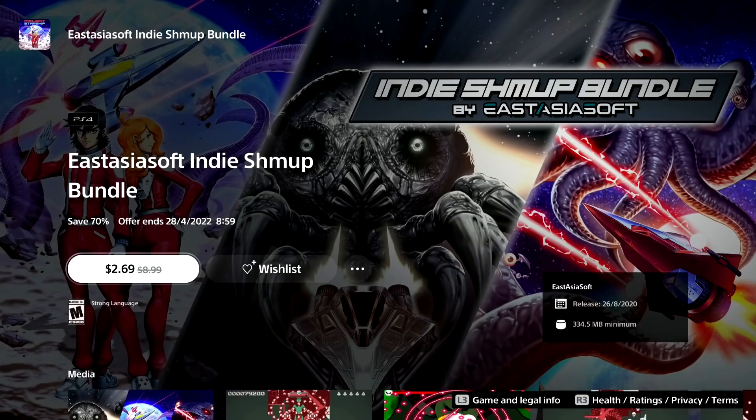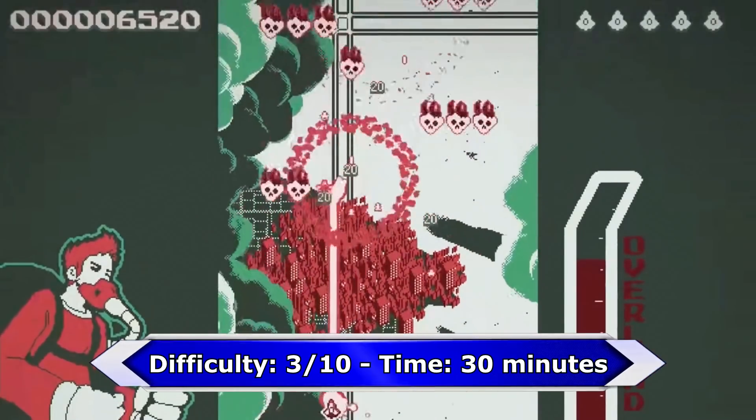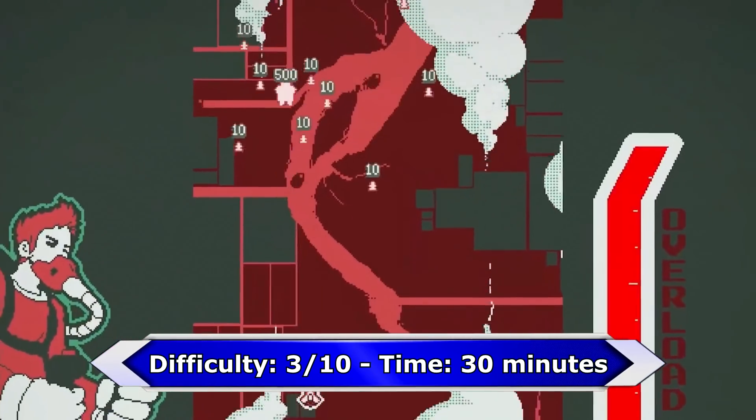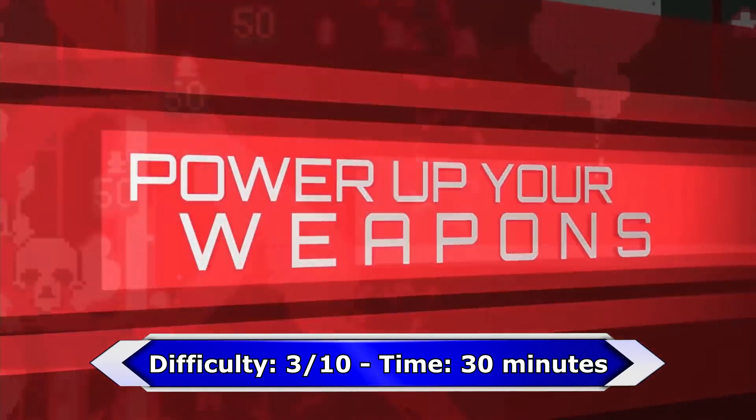Next one is the East Asia Soft Indie Shoot Them Up Bundle. These are basically 3 games and for less than $3 you can get 3 easy platinums — probably a must buy for shoot them up fans. Each game takes about 30 minutes, and if you don't care too much about graphics give it a try.